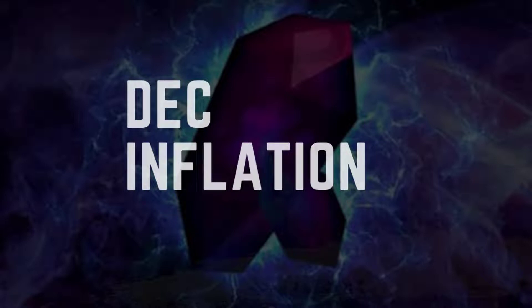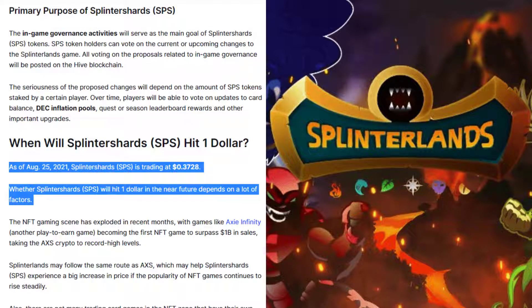The seriousness of proposed changes will depend on the amount of SPS tokens staked by a certain player. Over time, players will be able to vote on updates to card balance, DEC inflation pools, quest or season leaderboard rewards, and other important upgrades. As of August 25, 2021, Splinter Shards (SPS) is trading at $0.3728.